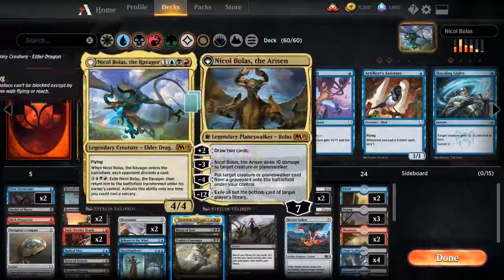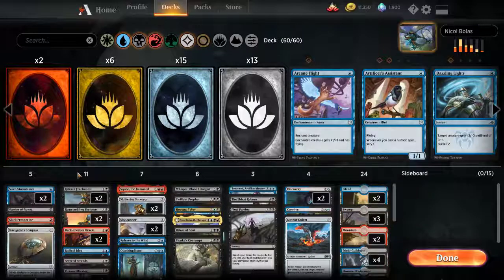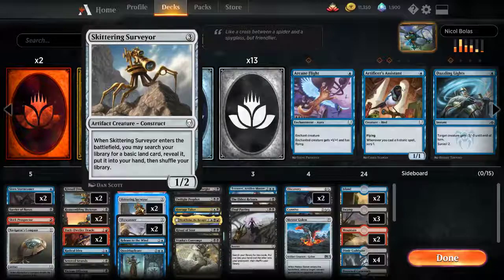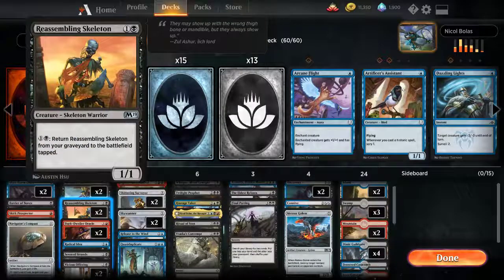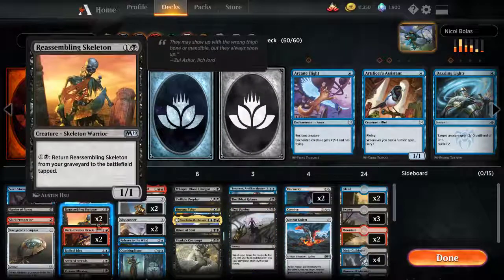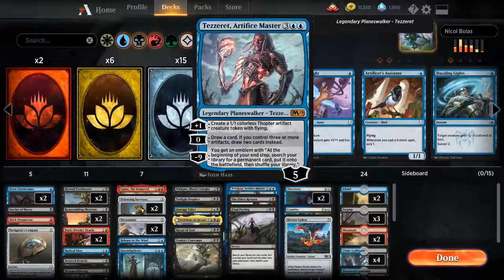We have to run blue, black, and red, so we have lots of lands here — this could probably be better with a better land selection, but that's what we have. We're going to use some surveilling and ways to send cards to the graveyard, then try to get creatures back from the graveyard to the battlefield. We have some control spells, some counter spells, Dark Dweller Oracle, a recursive engine with the skeletons and Squee, and we also run Tezzeret, Artifice Master.